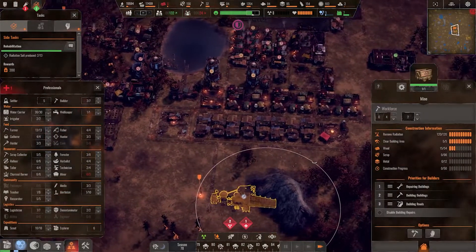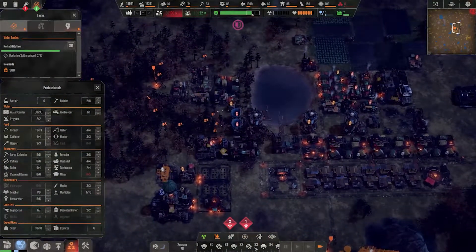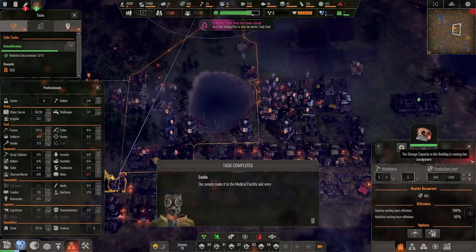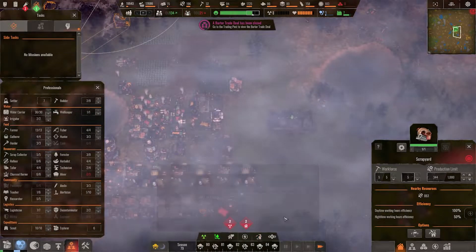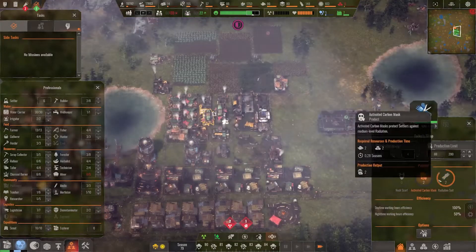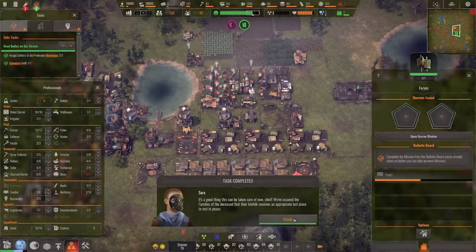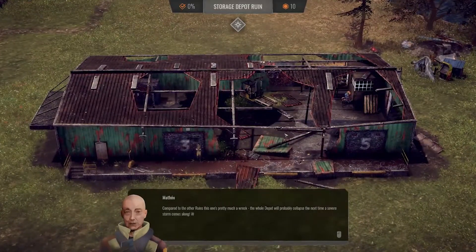Raiders won't appear anytime soon — probably another 10–15 seasons, around season 100. Anti-raid defenses are fine. I really don't want to keep making radiation suits because I can't afford them. A body is on the street — taking one more mortician. People are happy again, very happy actually.